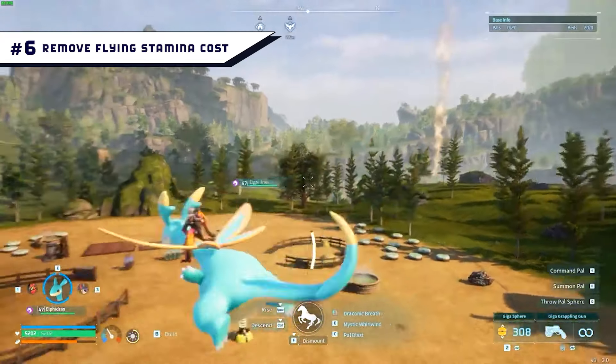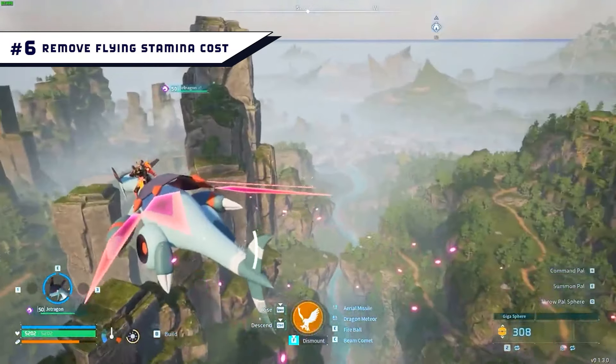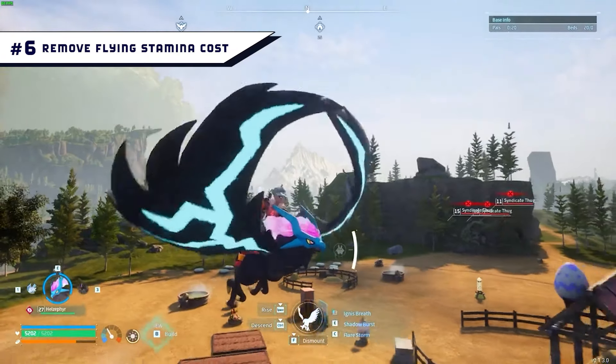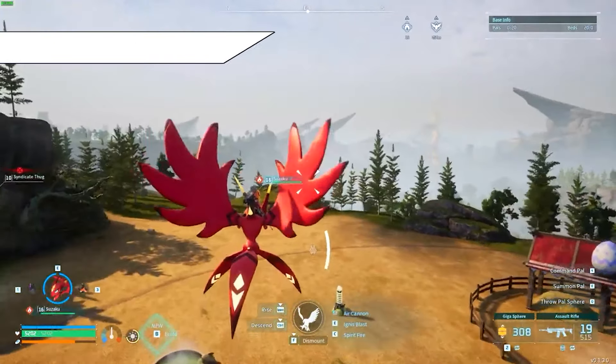Number 6: Remove Flying Stamina Cost. It gets pretty tiring when you're trying to reach a fast travel point and your Nitewing or Vanwyrm need to take a break all the time. This mod removes the Flying Stamina cost, making it much easier to fly around.